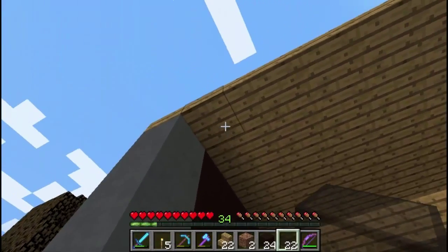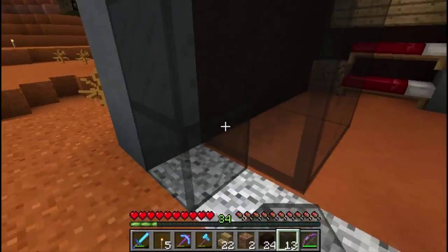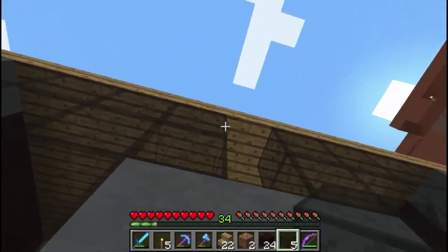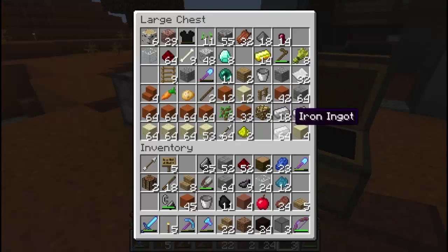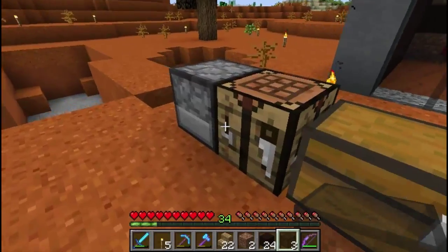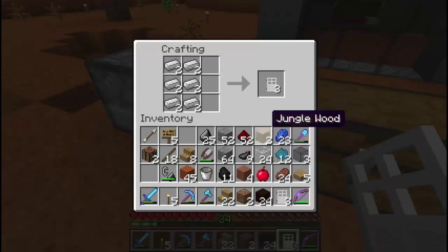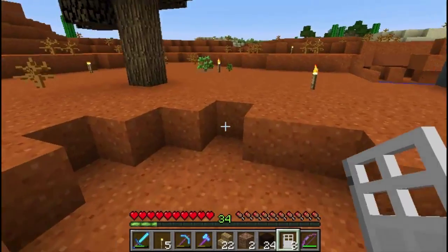Let's get some glass in place. Three, four - perfect. That's done. Let's grab some iron and make some doors. I keep forgetting that these come in threes now - that's good. I'm also going to want a couple of buttons. Nature will provide - let's go and grab this tree.